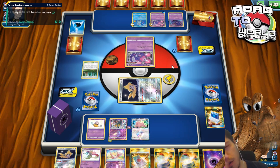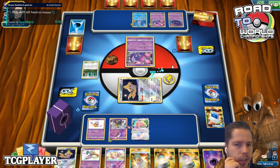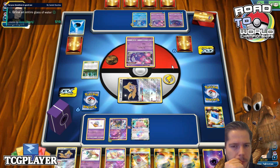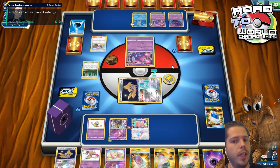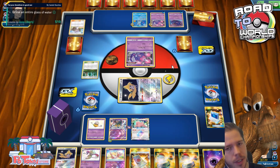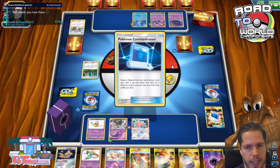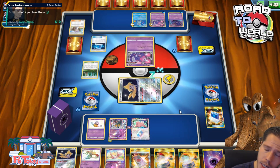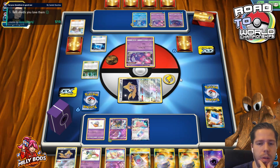I should not have grabbed Ditto, especially after seeing the Espeon Deoxys. Because now there was a chance my opponent could GX attack and KO the Ditto — that would have been terrible. But now he's committed a Water Energy to the Poipole, so that's definitely not going to happen this turn. So we are safe for now, but that actually could have been horrendous for us.